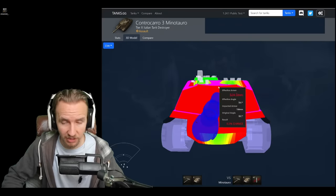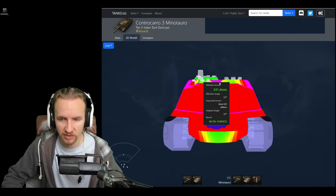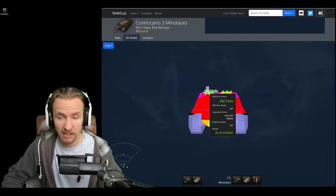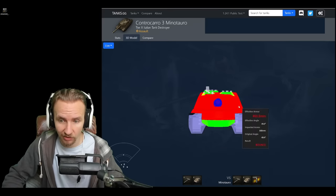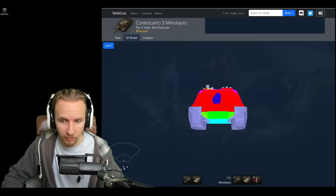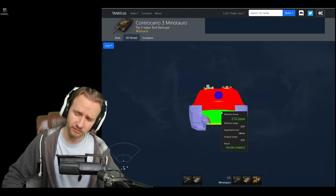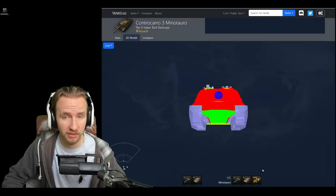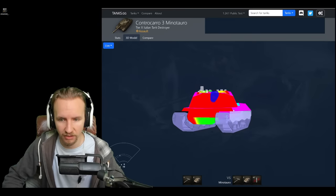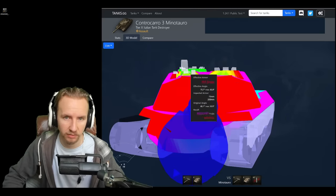Previously on the Minotauro, the only top weak points were the viewport and the cupolas left and right, which you couldn't pen. Now, if it's not using gun depression, you've got about a 60–80% chance to go through with regular rounds, and gold rounds will make it even easier. However, when the Minotauro uses gun depression, these weak points are still very hard to pen even with premium rounds. So the Minotauro won't become useless in a hull-down position — it just can't face-hug you and expect to be completely immune.